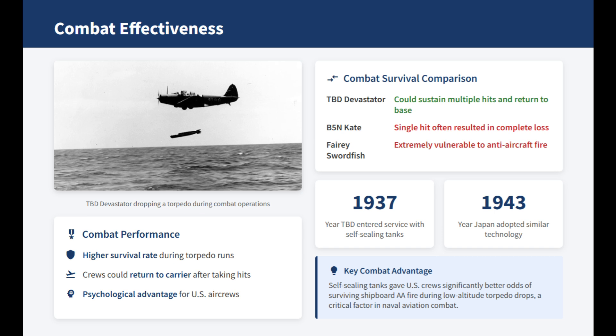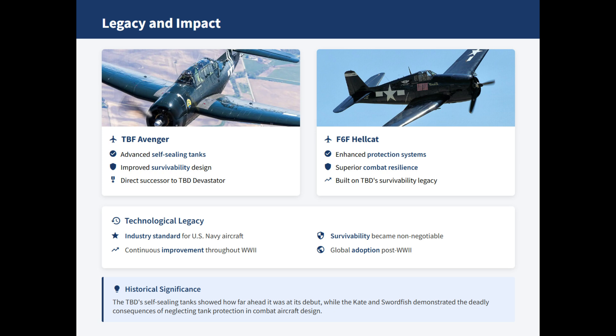By contrast, Japan did not widely adopt self-sealing tanks until mid-war, while British Swordfish crews had to endure heavy risks throughout. Thus, the TBD highlighted a critical design divide: the U.S. emphasis on survival versus Japan's reliance on speed and range. Its early use of self-sealing tanks demonstrated how advanced the Devastator was at its debut.